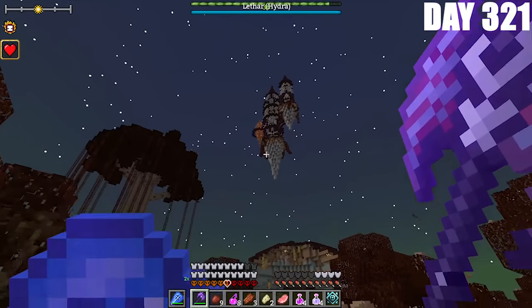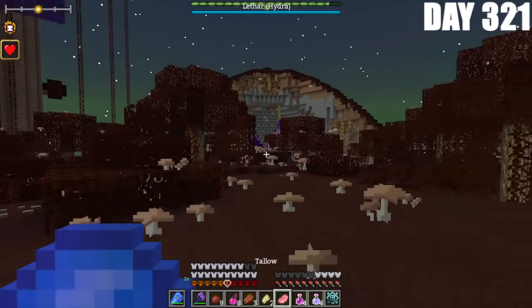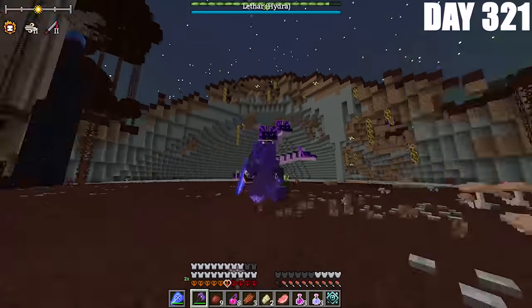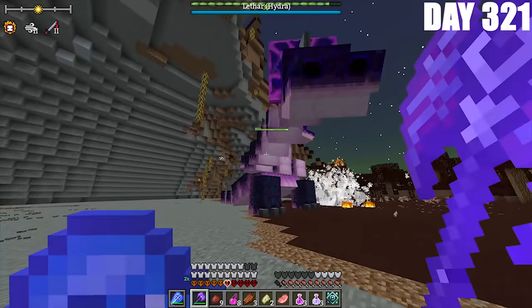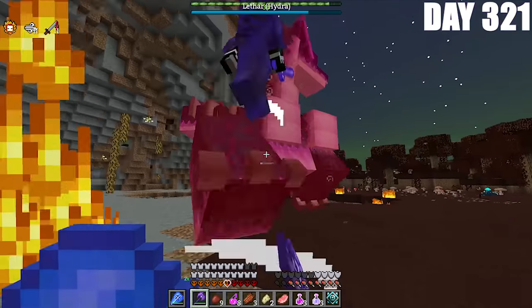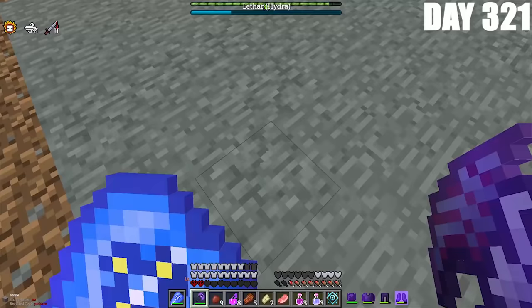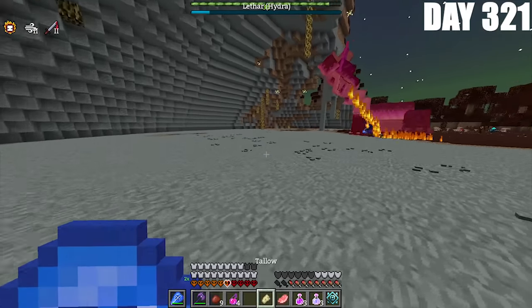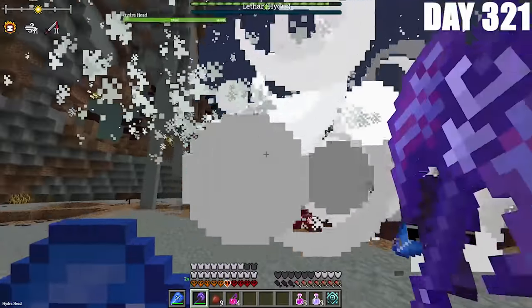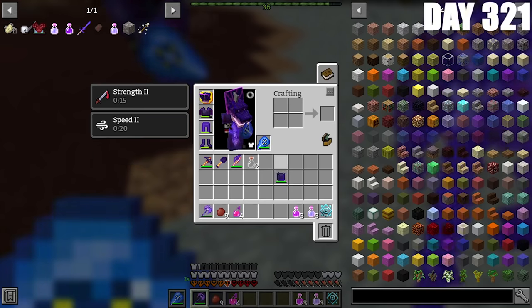On day 321, we continued searching for a dragon. We found a floating island and beneath it some sort of purple figure, so we popped our strength and speed potions. As we got closer, we realized it was a three-headed dragon — a Hydra. These Dragon Steel weapons do quite a lot of damage, but it hit me once and got me to 2 HP, nearly one-shotting me in full onyx armor. While I went to pop health pots, Forest defeated the Hydra. After looting it, we got the Hydra head.